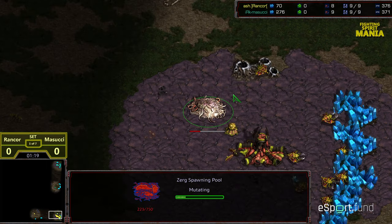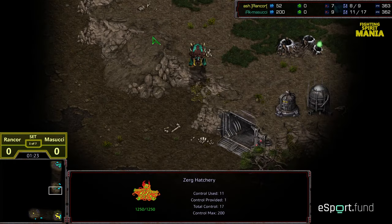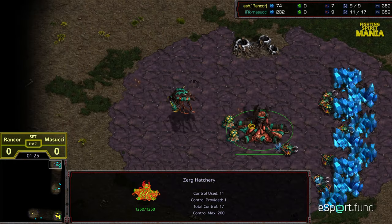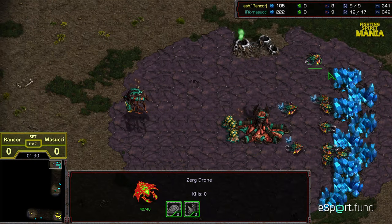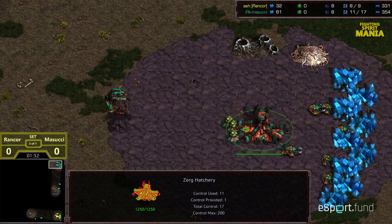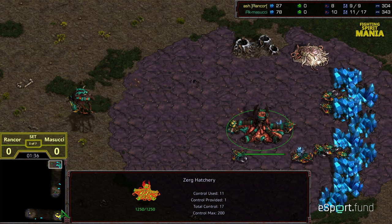Looks like we did see a nine pool from Rancor — nine pool gas — and the overlord is going to be able to see those zerglings flooding out. Masucci is opting again for a 12 pool, which again gives a build order advantage plus scouting information, making this very very difficult for Rancor.